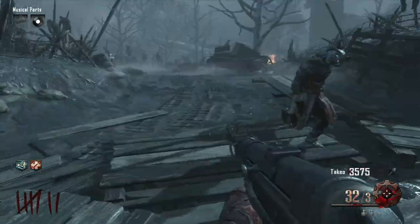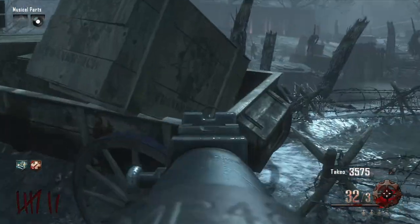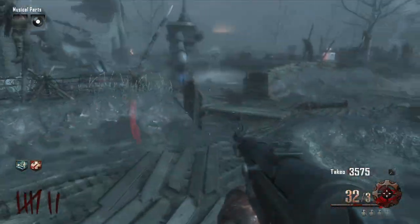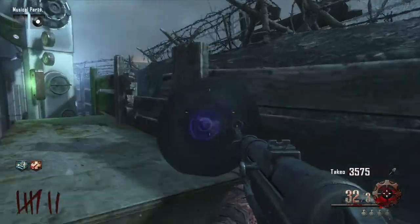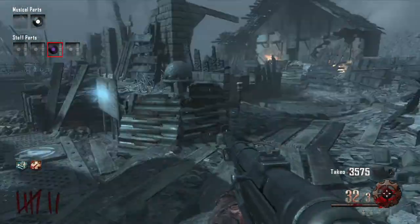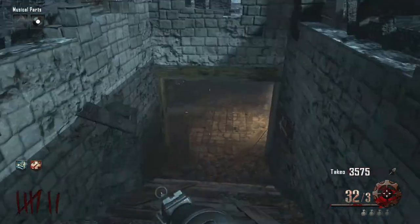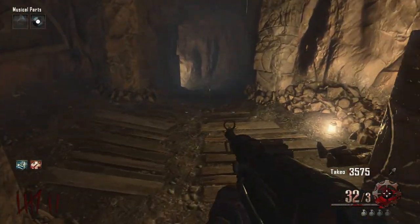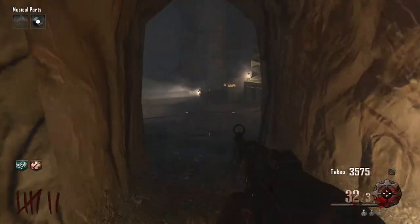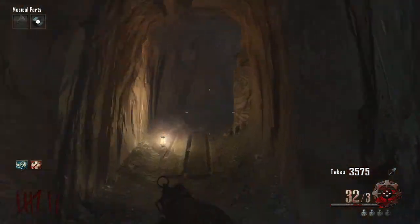Now I'm going to show you — even though I've made an episode about CDs — where all the CDs are just for giggles. The purple CD can spawn on the cart, it can spawn on this table which it appears to have spawned in this case, and finally it can spawn down in this tunnel, resting against this music producer.